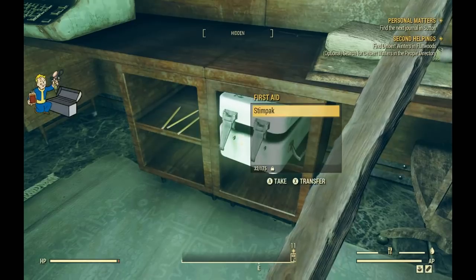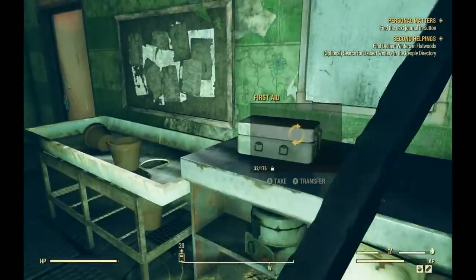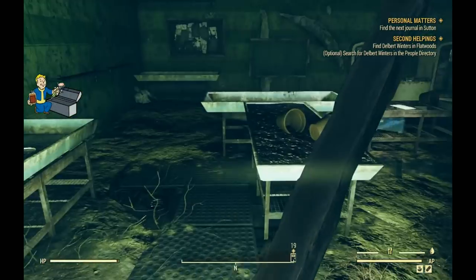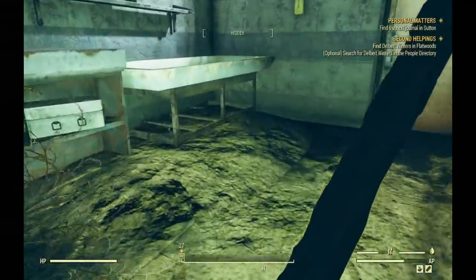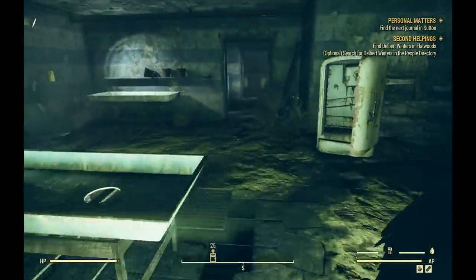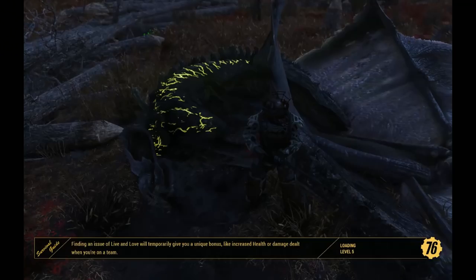We got a stimpak in here. Let's run around and grab a few more. I'm grabbing stimpaks like crazy. This works for more than just stimpaks — what you get is kind of luck of the draw. You're going to get some rad away, some rad-X, some extra buffs, buff out — all kinds of goodies. So I grab those and run outside. This is where we're actually going to see the exploit at work.